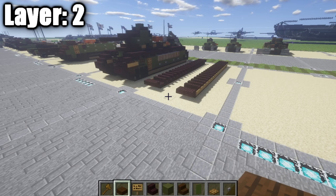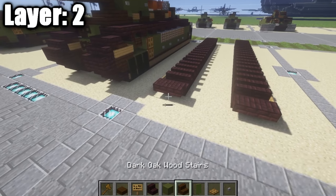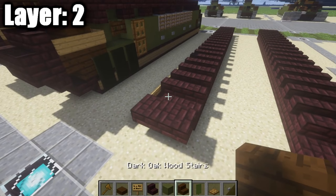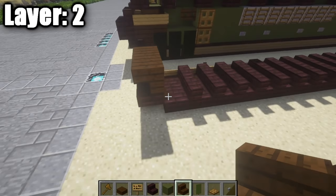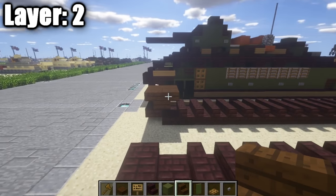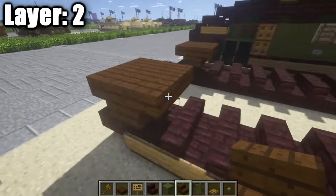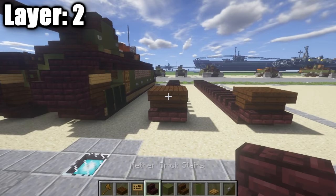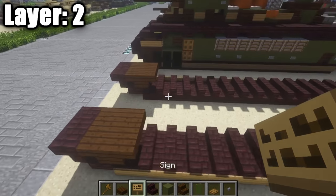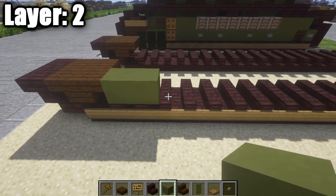Go ahead and move on to layer two. Layer two is going to be a little bit more complicated but still pretty simple — it builds upon what we've already started. On top of these netherbrick top-slabs, place down two dark oak wood upside-down stairs on the front and two on the back. Do the same thing on the other side. Then, coming off those dark oak wood stairs, place down two netherbrick stairs on either side. Next, take your green stained clay and place down a row of 16 across.